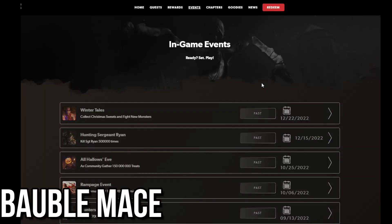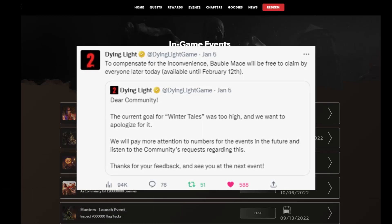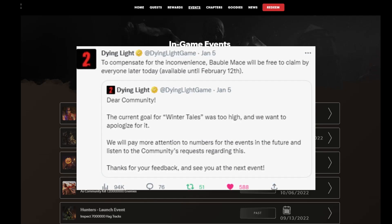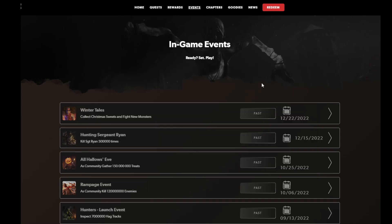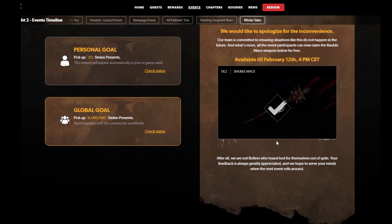For those of you who don't know, the winter event just recently ended and we were nowhere near the goal. Techland put out tweets — you can see them on the screen — basically saying 'that's our bad for setting it too high, we're just going to give you guys the Bobble Mace.' If you participated in the event but haven't claimed the Bobble Mace yet, all you need to do is go to Techland.gg, go to the Events tab, click on Winter Tales, scroll down, and you should be able to claim it. You have until February 12th, so make sure you claim it before it's gone.